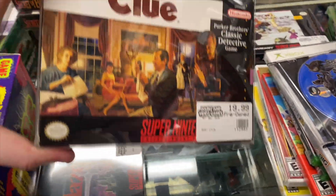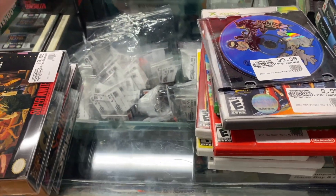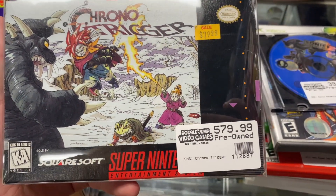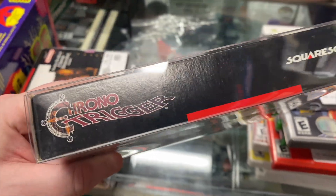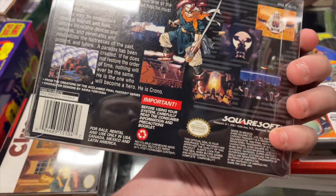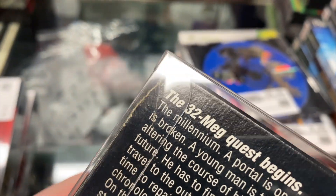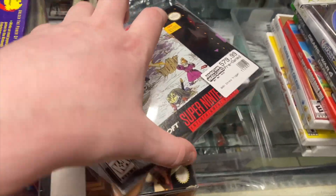We have Clue complete in box, and lastly — I can't believe the price on this — a complete in box Chrono Trigger. It's so expensive. My guess would have been like $300 to $350 but it's going for more. We haven't had one in quite some time, and this one is in really really nice condition. It's got a little old price tag you could probably get off, it's missing a cardboard insert but we have one we can put in, there's a small rip but otherwise it's in really nice shape. It's got both the posters and maps — super super cool.